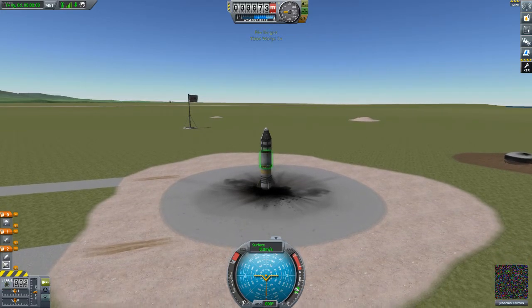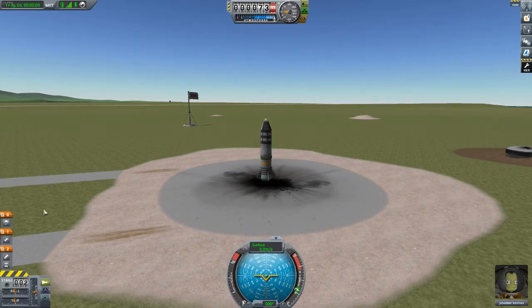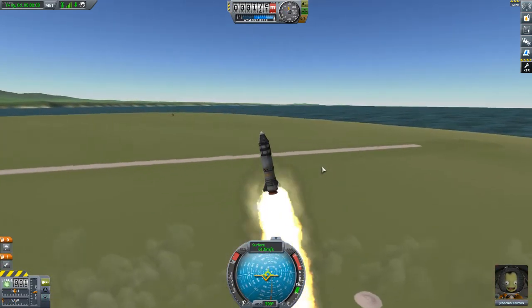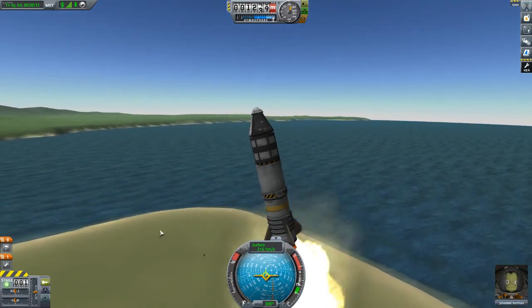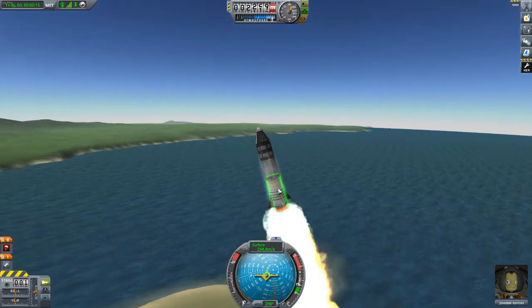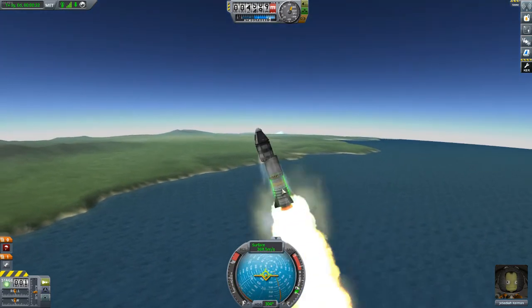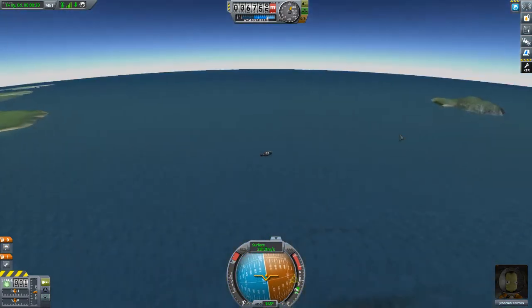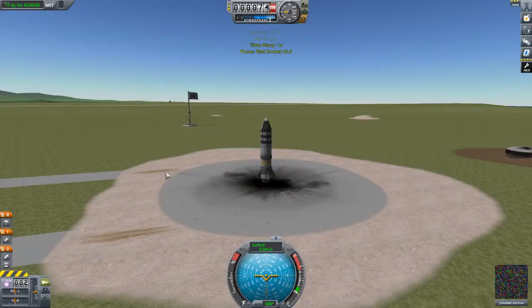Staging is actually incorrect - right now it would launch the bottom rocket and separate the decoupler at the same time. Showing what happens: the parts are not connected, things are very unstable, rocking around - all because the staging was wrong at the bottom. Reverting flight, going back to launch to correct the staging from the launch pad.